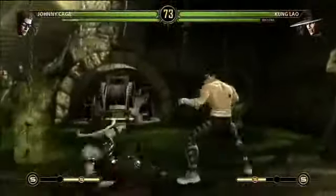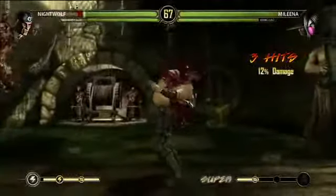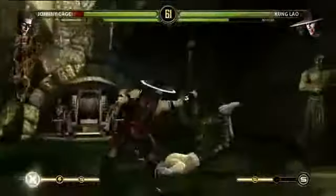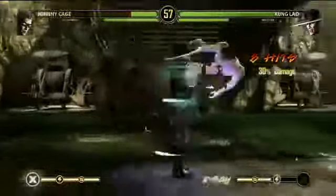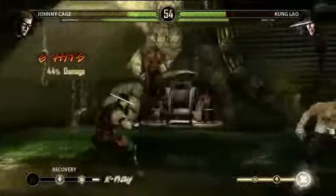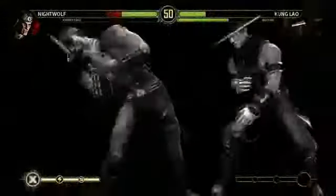We also have an assist move where you can call in your partner — he does a special move and then leaves right away. It's kind of like borrowing a special move from your character. The X-ray move uses a lot of the same core technology — our character insides are actually modeled — so that really comes in handy for fatalities as well as X-ray moves. It just creates a much more brutal experience overall. So no friendships this time? No, we're real serious about this.